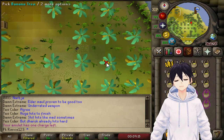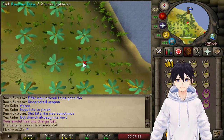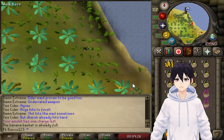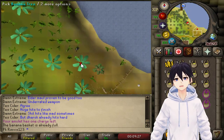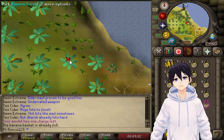A lot of people struggle to find money making methods when they start playing this game, since no one wants to play free-to-play — everyone wants to be a member. Right now there's a Twitch promotion going on: if you have a Twitch Prime account you can link it to your account and get seven days of membership.